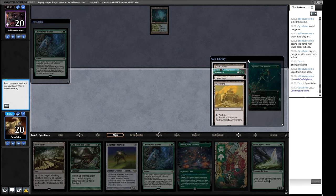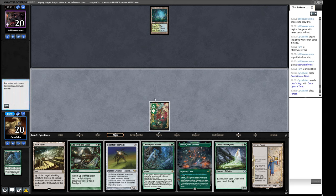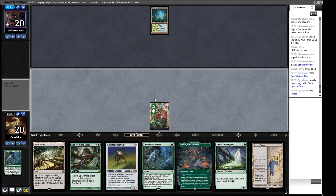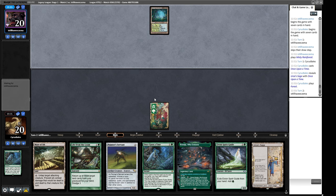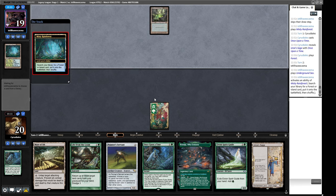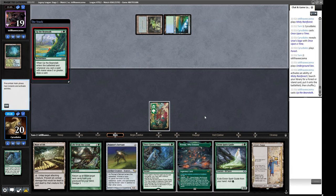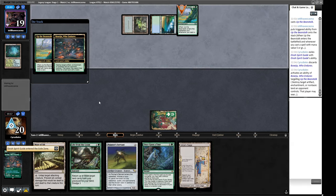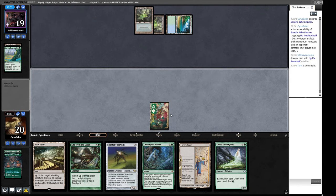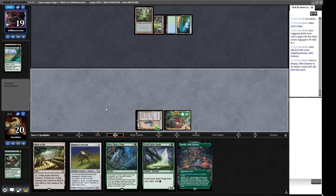We'll play this one a bit slower — lead off on the basic Forest, then next turn we play the Saga and can play Painter alongside it to start cranking out Constructs. Our opponent probably has Dress Down in their deck. They play Jack and the Beanstalk — we could Urza's Saga it if we want. We need this to resolve first. We're going to get the Saga back anyway so it's fine. Now we have a reasonable Life from the Loam available to go get the Saga back.